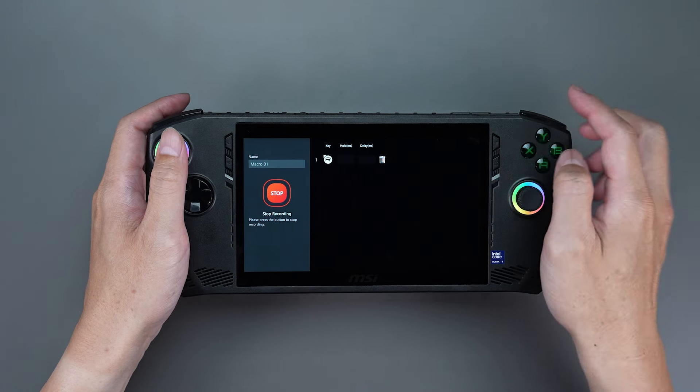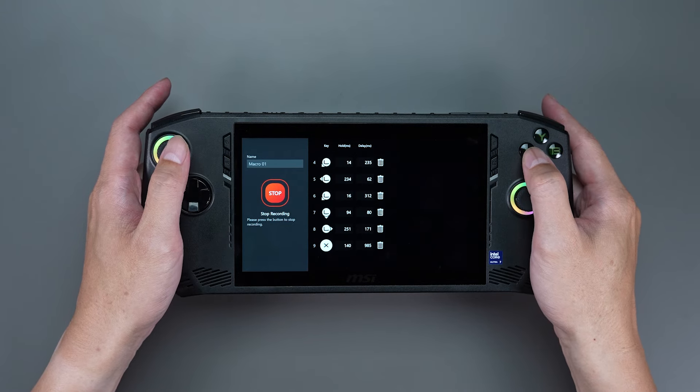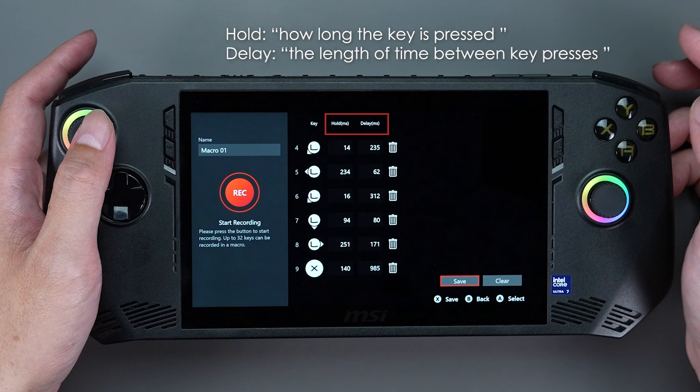Here, let's use the same moves as an example. After finishing recording, you will notice that there are two parameters. The Hold stands for how long the key is pressed, and the Delay stands for the length of time between key presses.